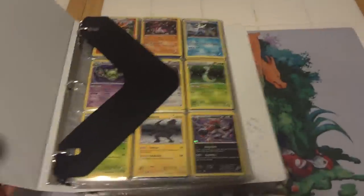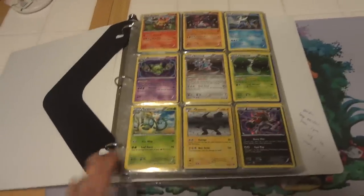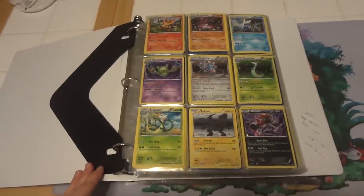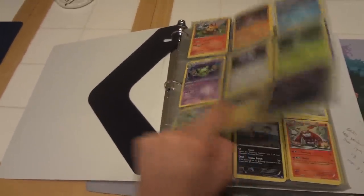We're getting into some good old English set updates. This video is going to be Black and White through Dark Explorers, pretty much the expanded format, and then I'll go through the rest of the sets that would make up the standard format in the next video. So we're going to start off with Black and White. Some of these are the alternate promos like Zoroark, Emboar, and maybe even Crocodile, but most of them are the standard Black and White holo. If you have a preference on what you're looking for, please let me know so I can check that for you.